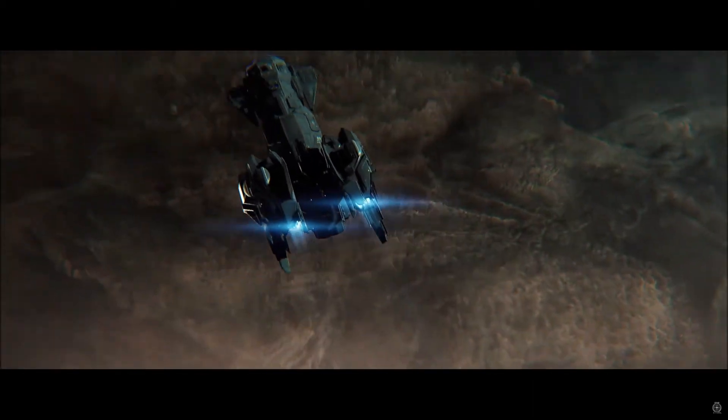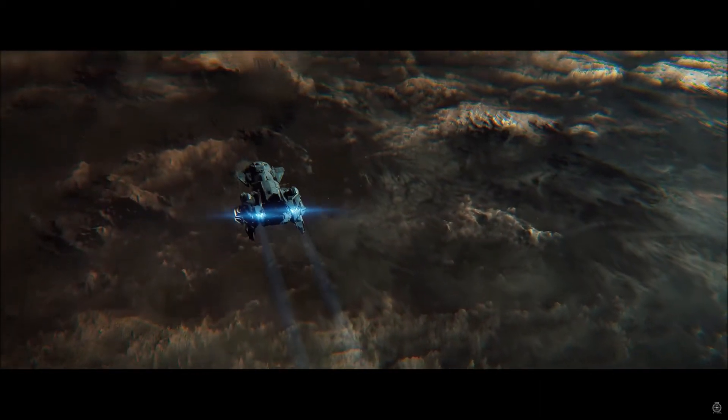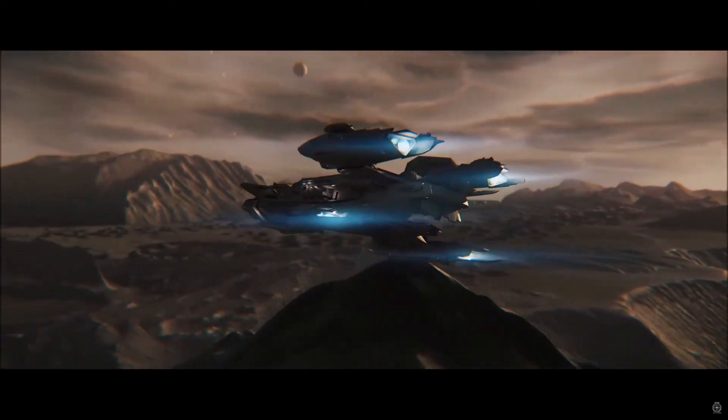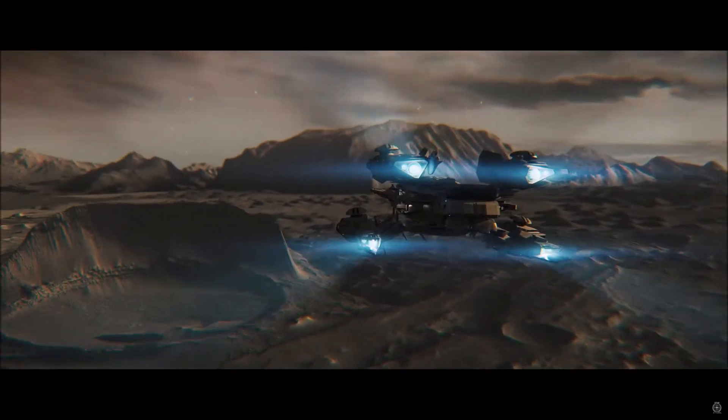The Aquila is slightly different; it's a long-range exploration vessel. It sacrifices one of those manned turrets for an enhanced sensor array, and comes with an Ursa Rover vehicle as standard.